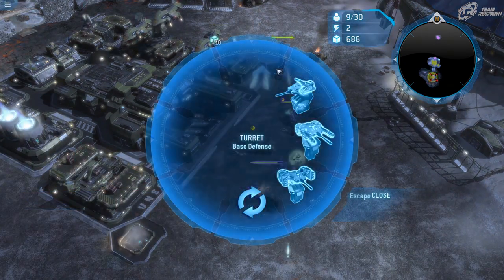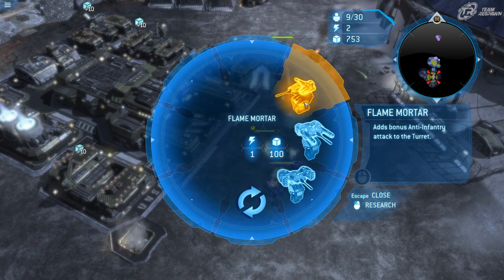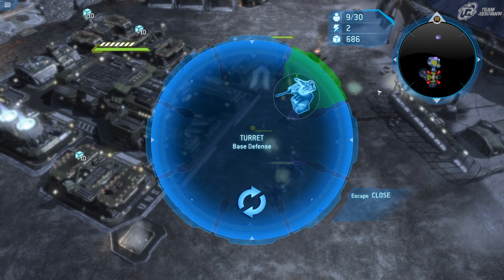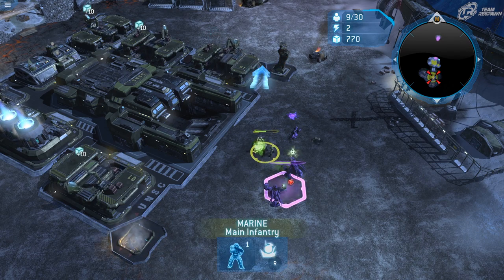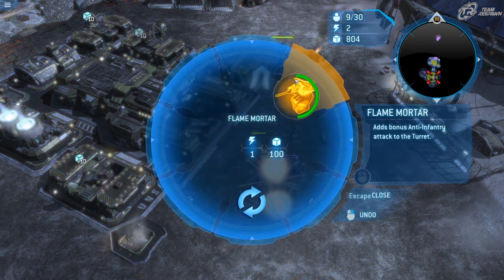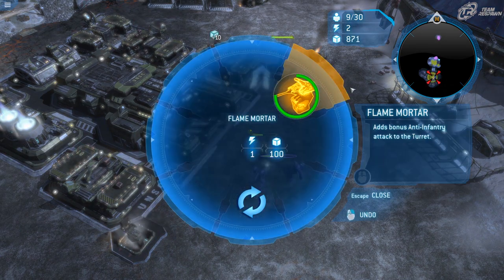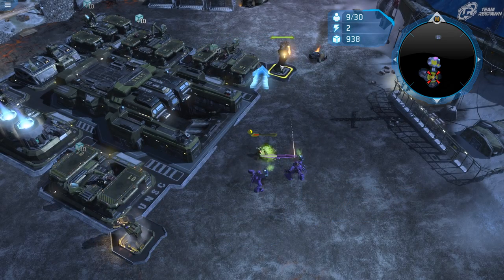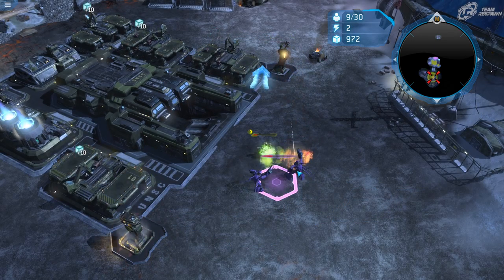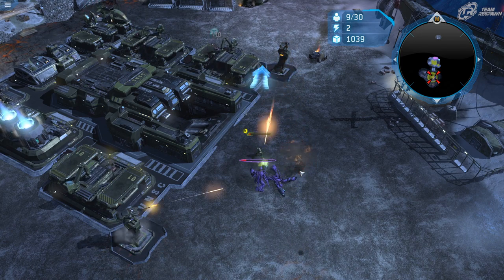Regarding turrets, you can upgrade them to counter a specific unit type. I'm going to get the Flame Mortar upgrade, which adds a flame shot — that's really good against infantry. If these Hunters are still alive when it finishes, you'll see it in action. It's going to be great against the opposing infantry.